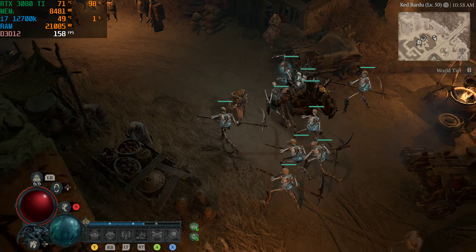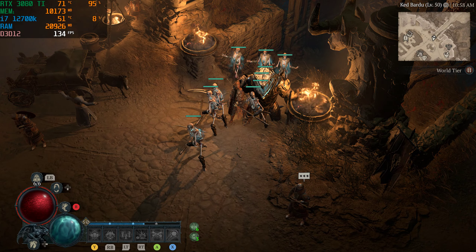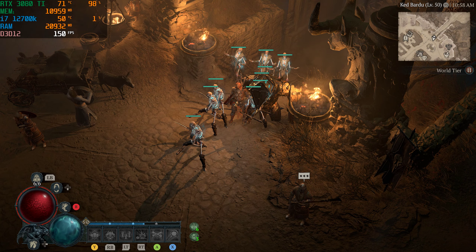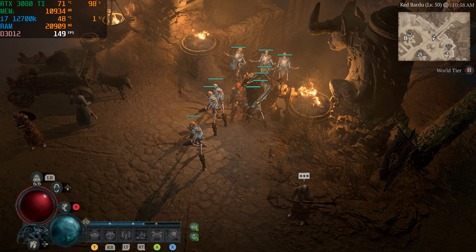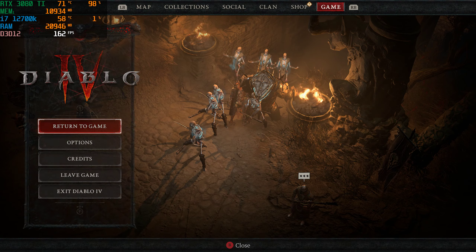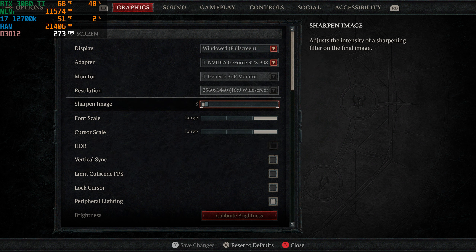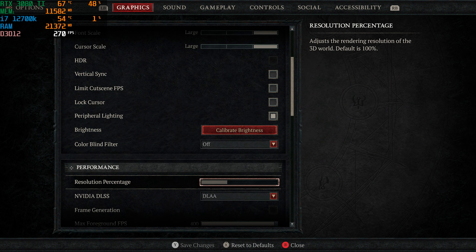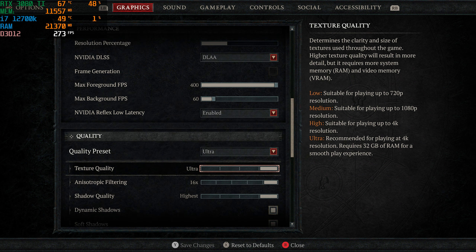The Necromancer is hella fun to play with his minions of hell here. We've got our stats up top in the left corner. We've got the RTX 3080 Ti paired up with the i7-12700K, 32 gigs of RAM. As you can see right now, we've got 140-something frames per second. V-sync is off, 1440p, DLAA is on for anti-aliasing.